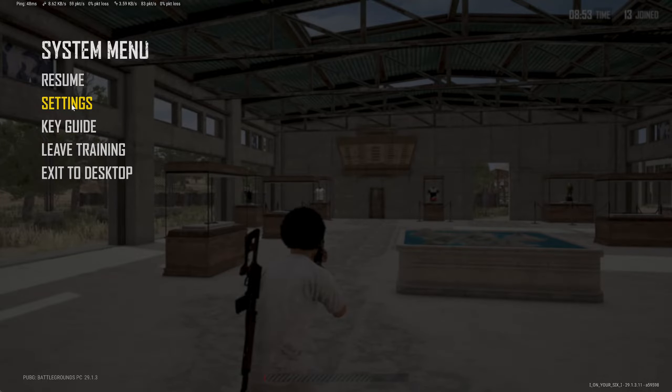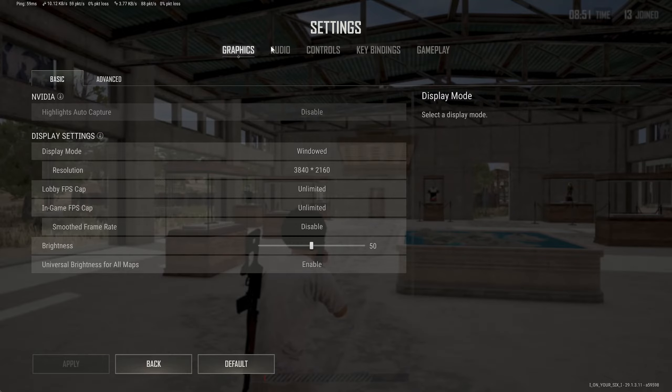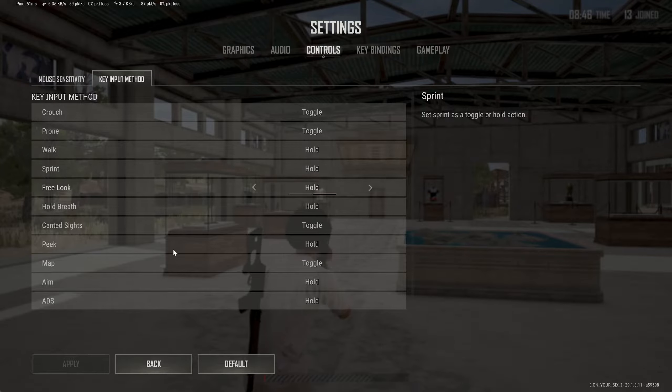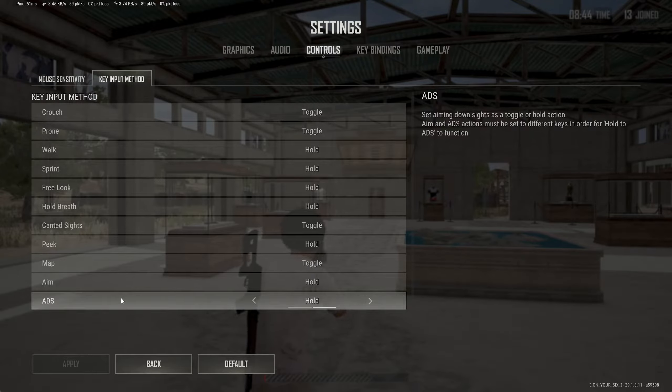Go to Escape, then go to Settings. Select that, and we want to go over to Controls, then scroll down to Key Input Method. We have ADS right here.